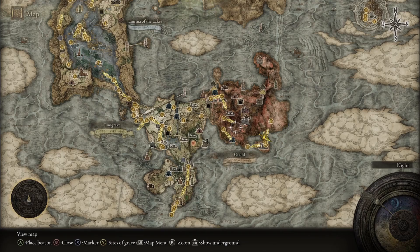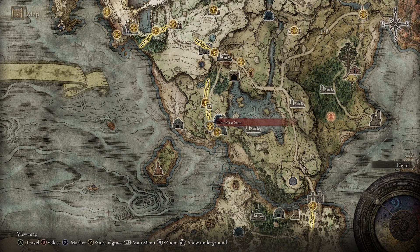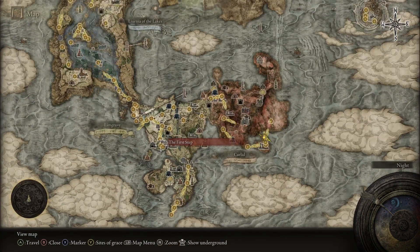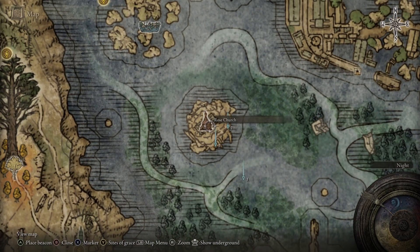In order to get there it's a little tricky, but I'm gonna show you an easy way to do it. If you remember where you first started the game, you talked to this dude with the white mask named Varre. Now after you talk to him for the first time and you progress and defeat your first Shardbearer, he is then going to come over here to the Rose Church.